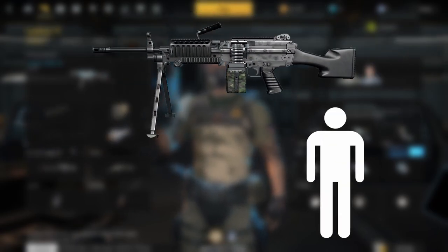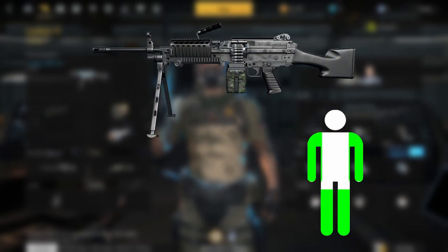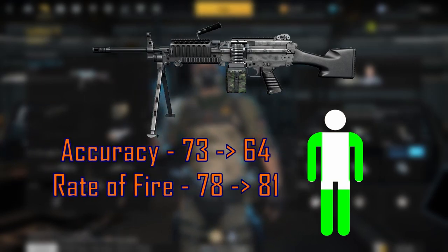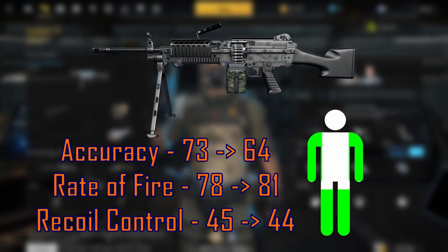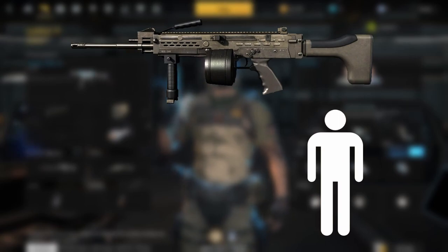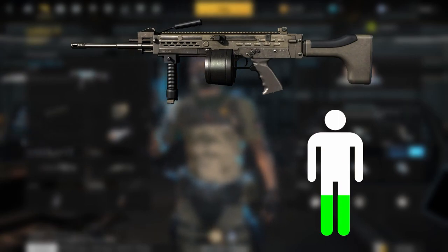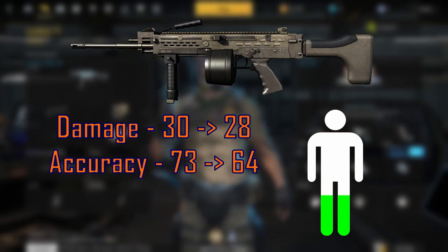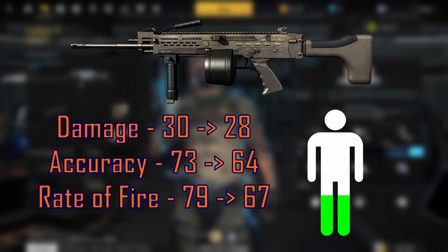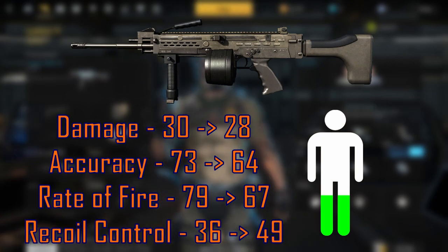Moving on to the LMGs, they've messed around a bit with the recoil control and increased the damage multiplier for arms and leg shots. The MK-46 received an increased damage multiplier to shoulders, arms, and leg shots, with accuracy decreased from 73 to 64, rate of fire increased from 78 to 81, and recoil control decreased from 45 to 44. The Ultimax 100 has received an increased damage multiplier but only for leg shots. They've decreased the damage stat from 30 to 28, accuracy from 73 to 64, rate of fire from 79 to 67, and increased recoil control from 36 to 49.